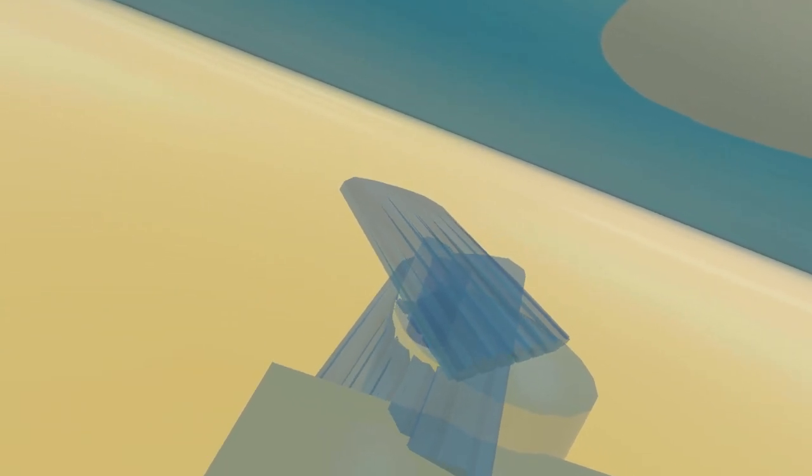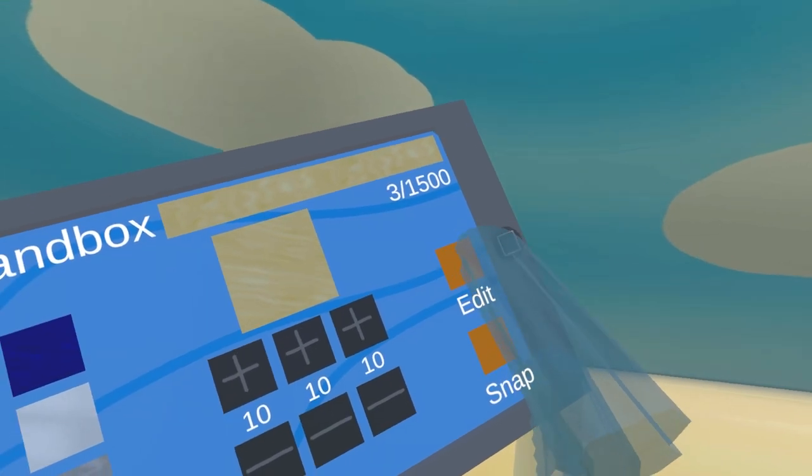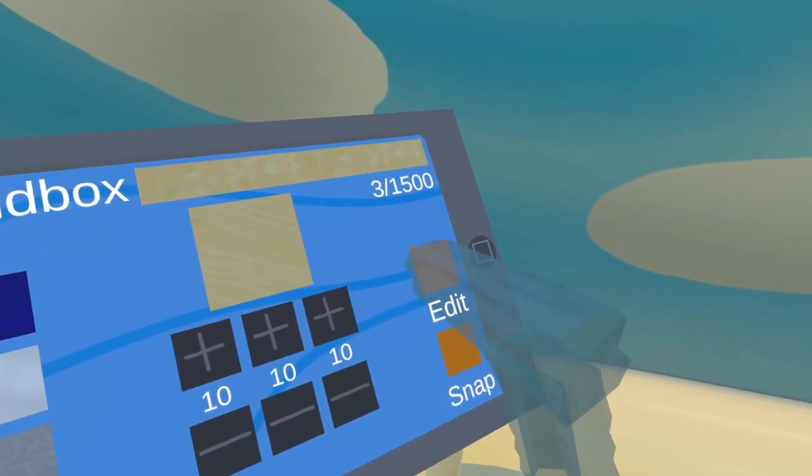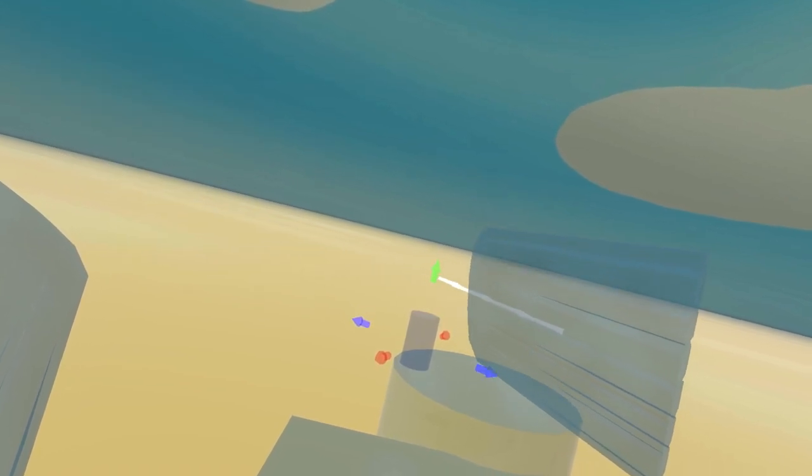I'm gonna keep building this sandcastle. I can do that, that, and that. Or I can delete these and actually use the edit feature on the fish pad. So you press this, and then if you point at an object you'll get a laser. If I click this object and click again, then I can move it. I can also scale it to my liking.